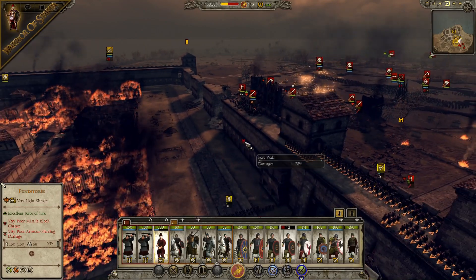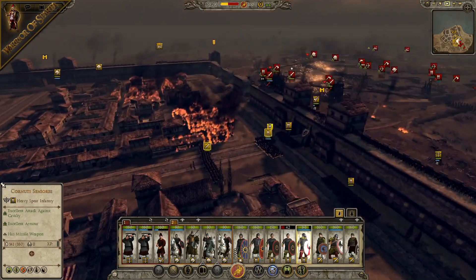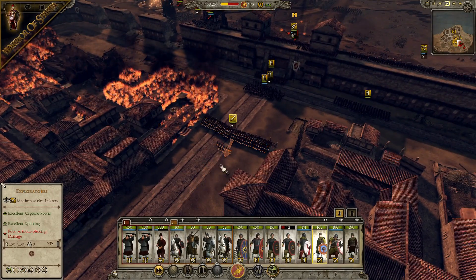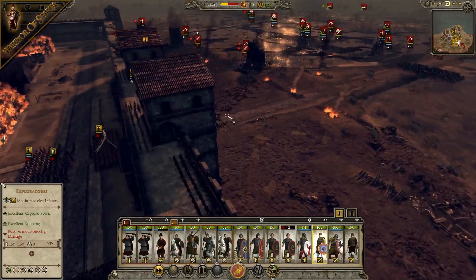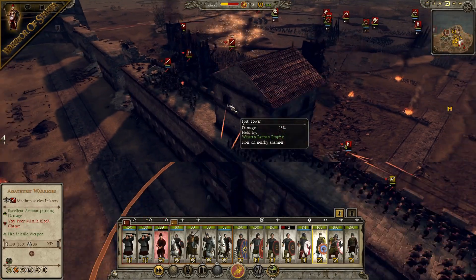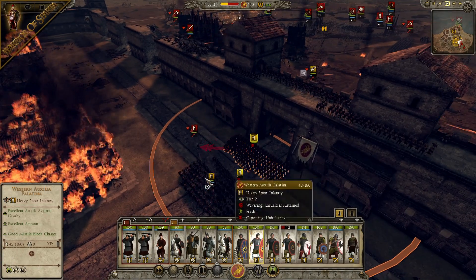Part of the wall is gone again — they've completely destroyed that unit. They sacrificed themselves, those brave men. But now the city starts to burn. Let's pull this unit of Explorators back from the barricade. We need to keep holding. Looks like they've gone out the walls here.